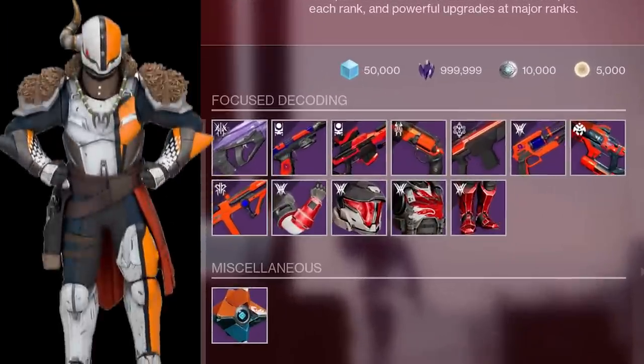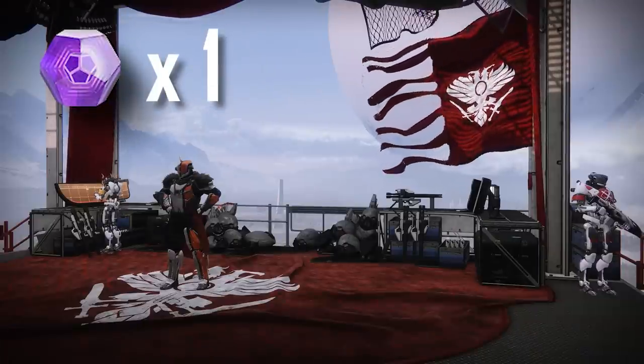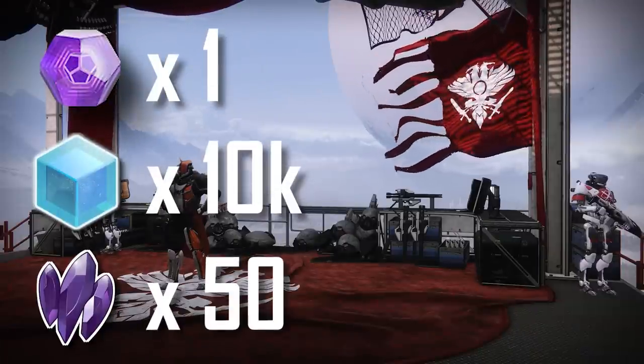In at number 6, Lord Shaxx will also offer the ability for players to focus crucible weapons and armor. The cost of focused gear is 1 crucible engram, 10,000 Glimmer and 50 legendary shards.